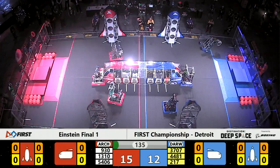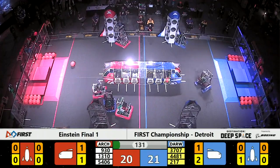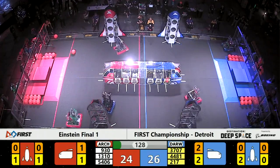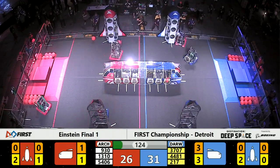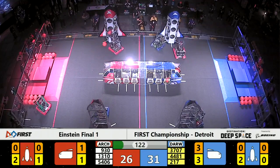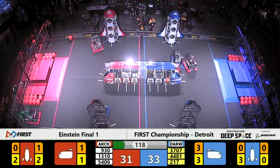As the sandstorm subsides, we see some cargo sealed in on the red side of the field on behalf of Runnymede Robotics. There is defensive action already in play. Team Rembrandt from the Netherlands is sitting right behind Celtex on the red alliance.